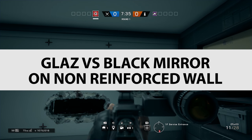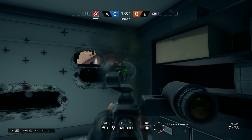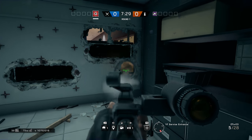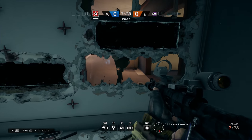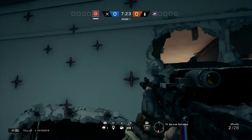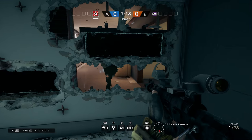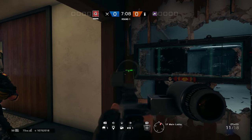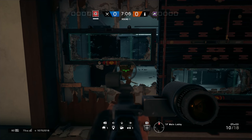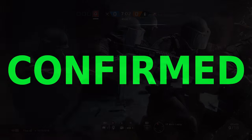Glass vs Black Mirror on Non-Reinforced Wall. Because Glass has amazing destruction, you can quite quickly and effectively — without using up too many rounds — shoot around the window and then take it out completely. It's not exactly practical, but it does mean Glass can technically destroy the window. So that is confirmed.